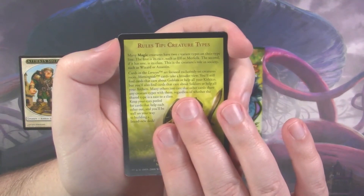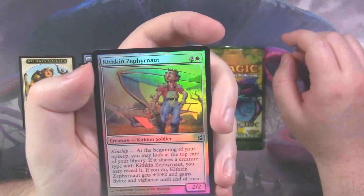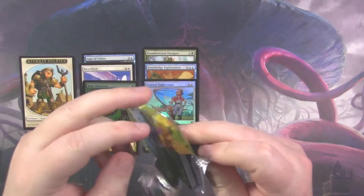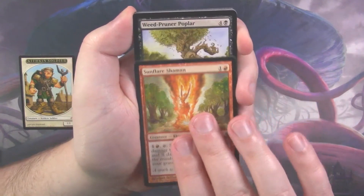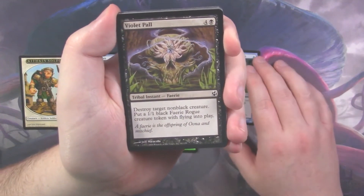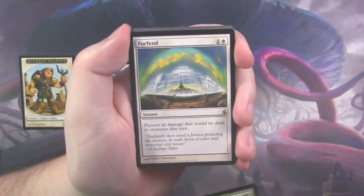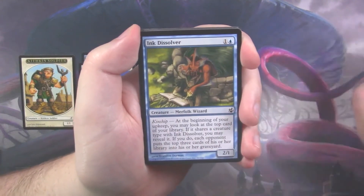And a magic rules tip for creature types. We got another foil — two foils this week, that's pretty crazy. Kithkin Zephyrnaut. Two foils in one week is pretty awesome, I'll take it. We've hit some uncommons of note this week as well, so I'm pretty stoked. We still haven't hit that sweet, sweet Bitterblossom though. Stream of Unconsciousness — is that the one? There are two commons in blue that are of note. I don't think it's Stream of Unconsciousness — I think it's something else. I can never remember which one it is.